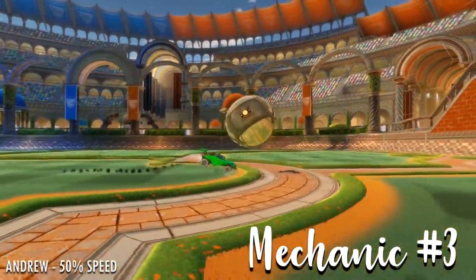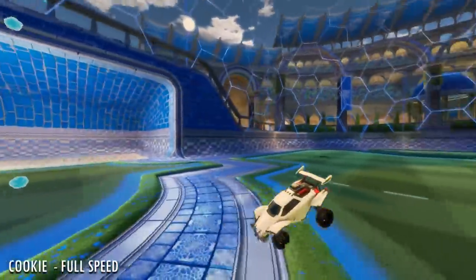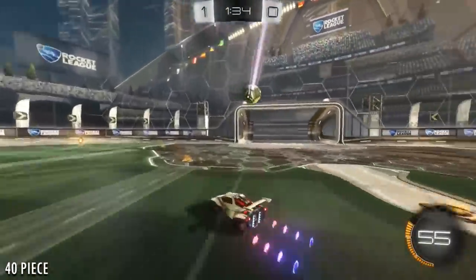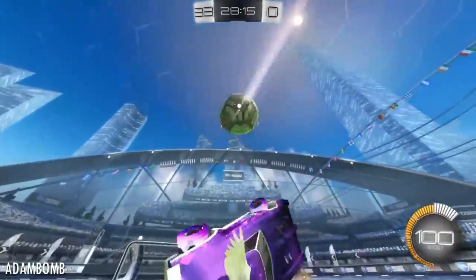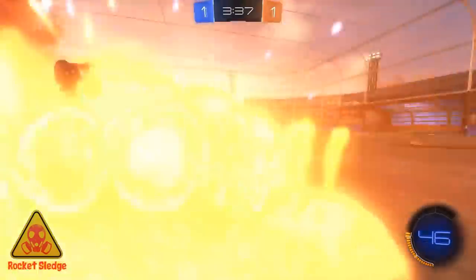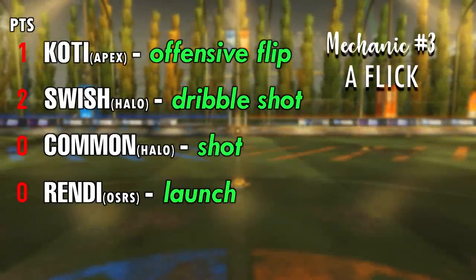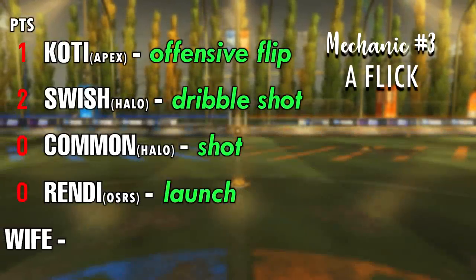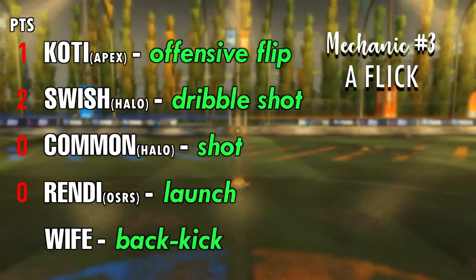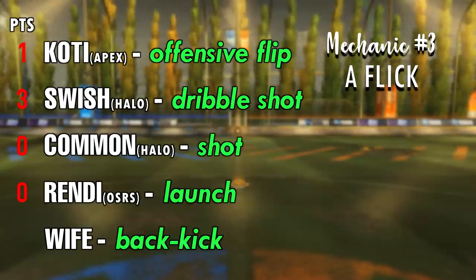Mechanic number three is a classic goal-scoring technique, usually preceded by a dribble and making use of the dodge mechanic. Common calls it simply 'a shot,' Rendy says 'launch,' Cody says 'offensive flip,' and Swish calls it a 'dribble shot.' In Rocket League, this is called a flick — you are flicking the ball. My wife called it a 'back kick' because it looks like a horse kicking the ball. Points go to Swish for dribble shot — you're dribbling and turning it into a shot.